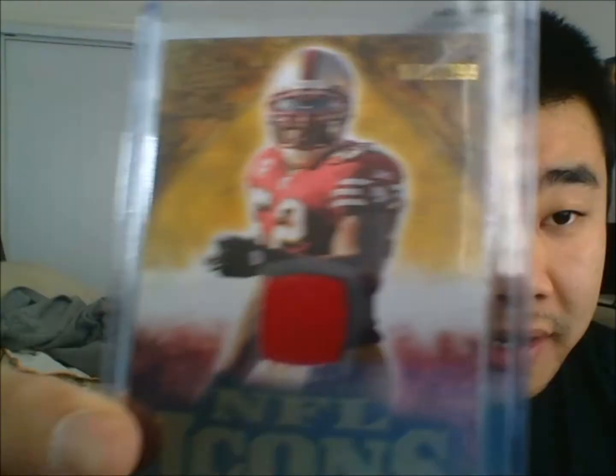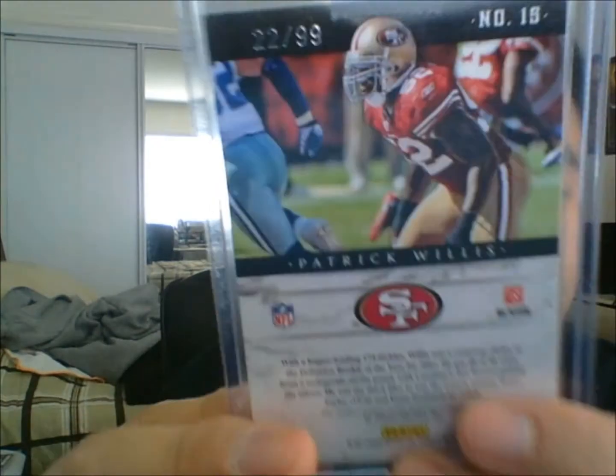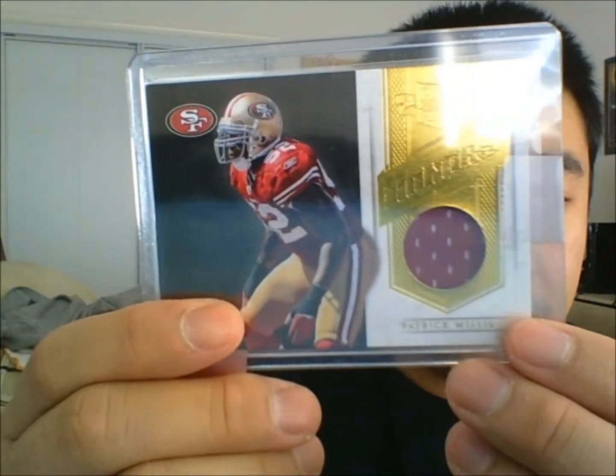Here's a Patrick Willis NFL Icons, 71 out of 299. And then we have a Patrick Willis from Plates and Patches, also out of 99 — 22 out of 99. So all these are a first for me for my Patrick Willis PC. And the card I was most excited to get was the red refractor, but also this one as well.